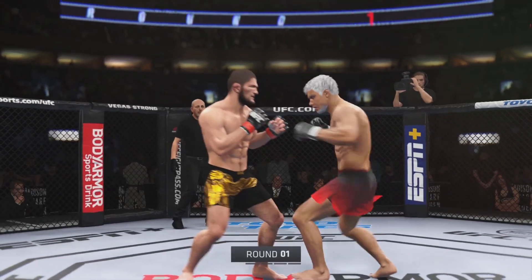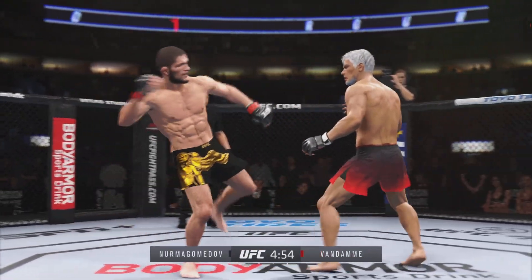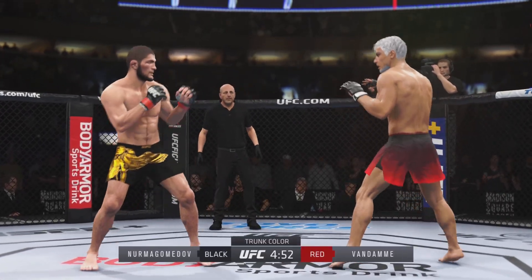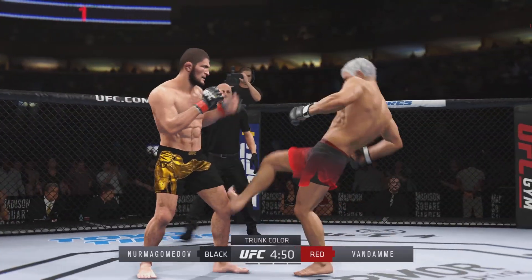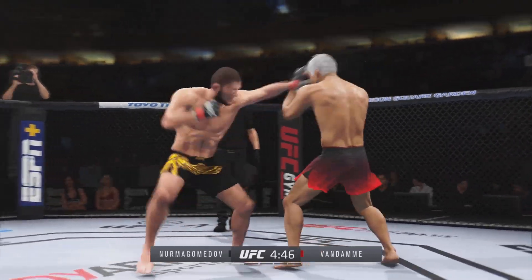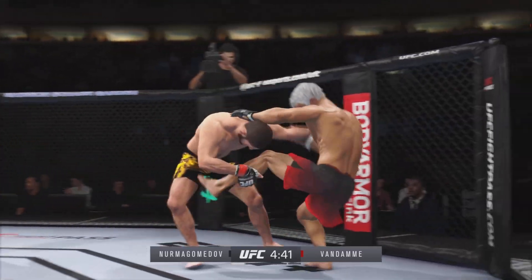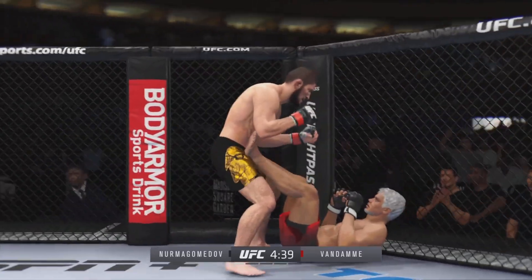All right, here we go with round one. You are paid to tell us what you think is going to happen as an analyst. We have a striker, we have a grappler. Doesn't always play out that way, but what are you expecting to see? I'm expecting the grappler to try and make contact with his opponent. If he can make contact, he can drag his fight to the mat. And the ankle kick gets him down — we'll see if he can capitalize.